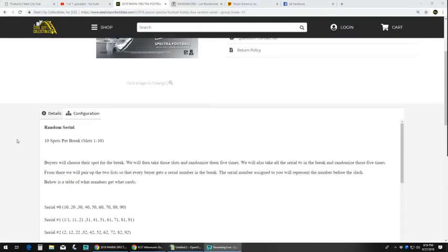Quick rules: ten spots per break, slots one through ten. Buyers will choose their spot for the break. We will then take those slots and randomize them five times. We will also take all the serial numbers in the break and randomize those five times. From there, we will pair up the two lists so that every buyer gets a serial number in the break. The serial number assigned to you will represent the number before the slash. Below is a table of what cards get what.